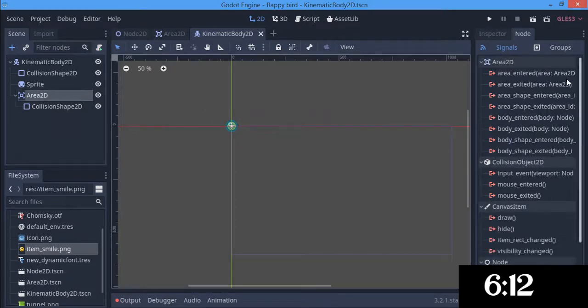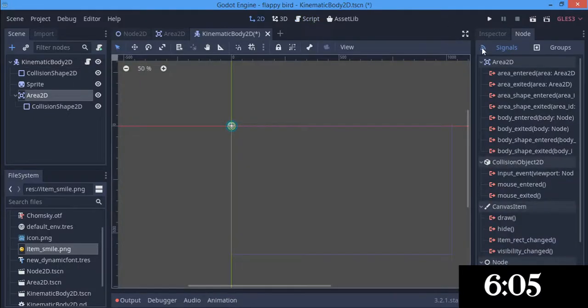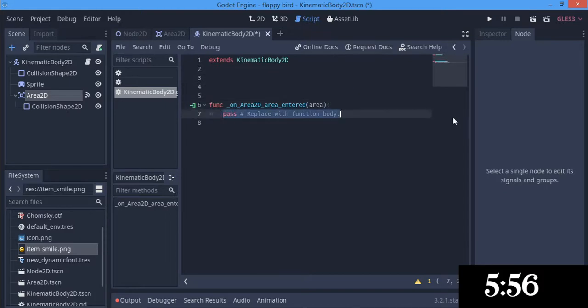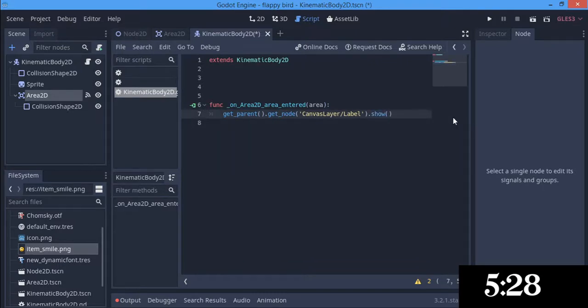The area 2D is going to emit a signal to this kinematic body. So first up, we are going to make our script. On the area 2D, what we want to say is get_parent dot get_node, and canvas layer slash div. We are going to be having a canvas layer in our game scene, so I decided to do that before time. I am going to say dot show, because it is going to be hidden at the start of the game.